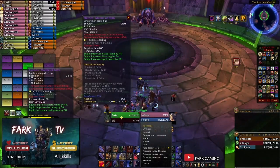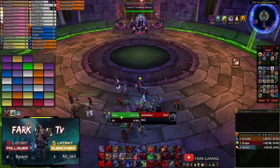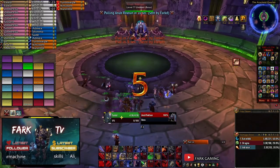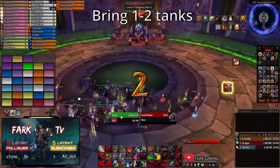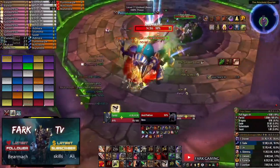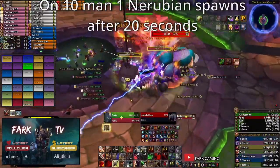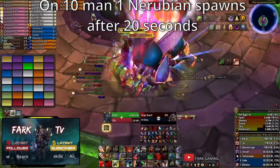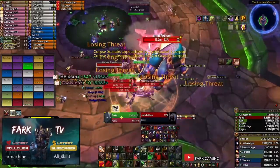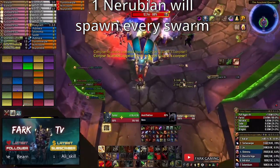The biggest difference between 10 man mode and 25 man is how many adds you have to deal with in this encounter. For this fight you will want to bring 1 to 2 tanks — this purely depends on gear and skill level of your tanks and the raid overall. On 10 man there won't be any Nerubian adds present on pull, but rather 20 seconds into the fight. On 25 man there will be 2 Nerubians standing next to the boss, and additional Nerubian adds will spawn during every Locust Swarm. This goes for both raid difficulties.